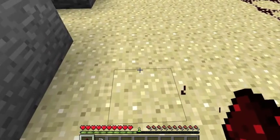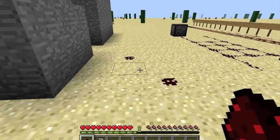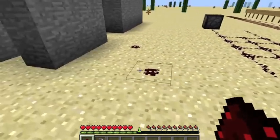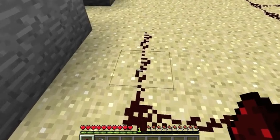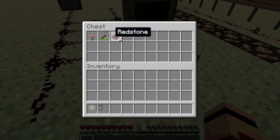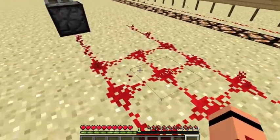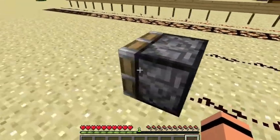When you break redstone ore you get redstone dust, also just referred to as redstone. When you plop it down on the ground it can look like a blob, but when you connect pieces in a direction they look like a line. We refer to this as redstone wire. Redstone wire is capable of carrying a charge — it's basically the electricity of Minecraft. If you put a power source, you can activate the redstone wire and power items such as this piston.